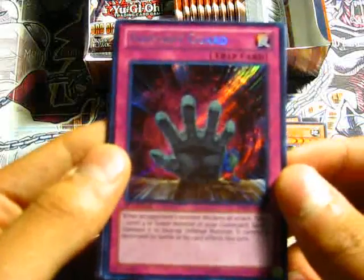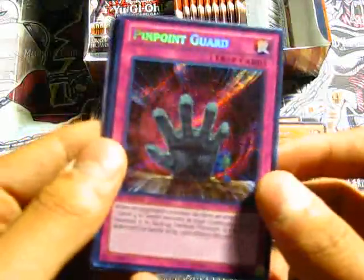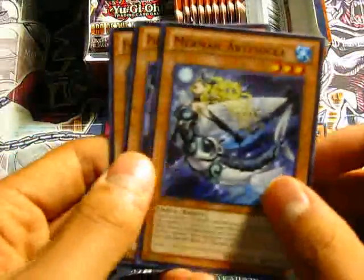When an opponent declares an attack, target one level 4 or lower monster, Special Summon it in face-up Defense position, and it cannot be destroyed by battle or card effects this turn. Sounds pretty cool. And Mermel Abyss of Seel, Parsec the Interstellar Dragon, and Fire King Avatar Garunix.